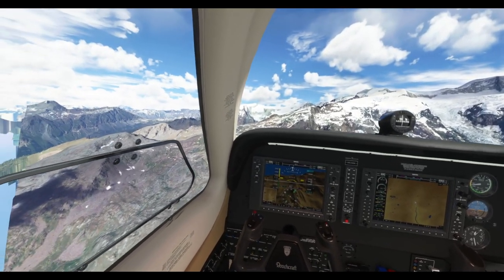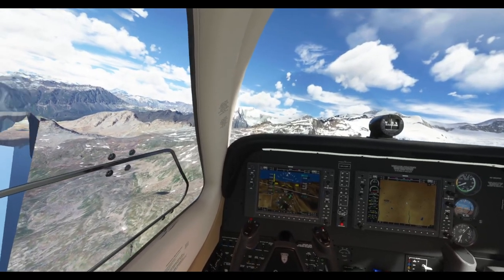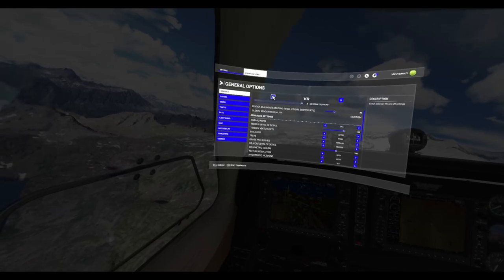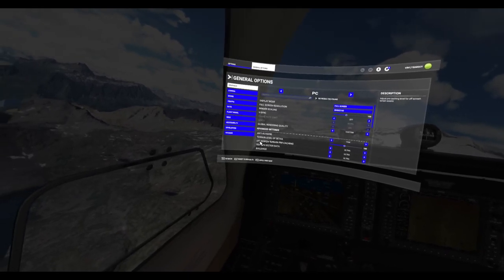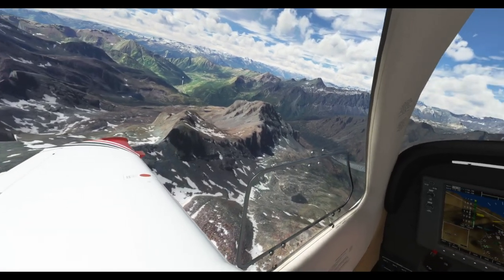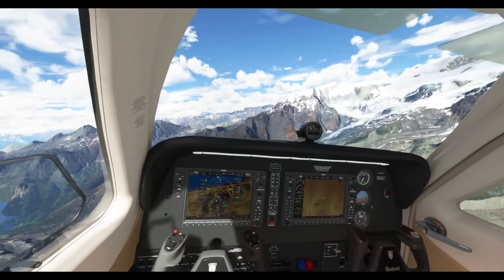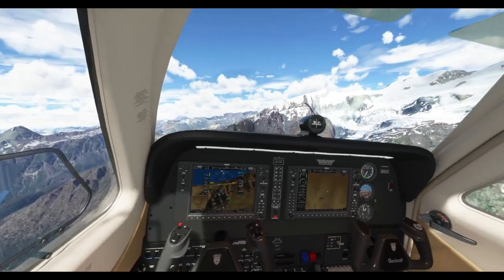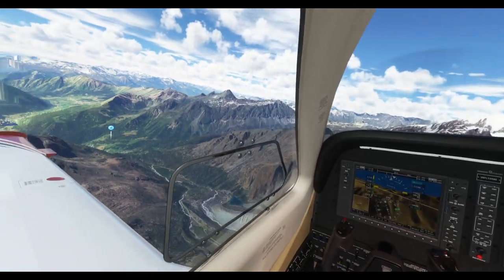We're running World Update 6 in the Pimax 8KX, and I was wondering about this new feature in the PC configuration section — the off-screen terrain pre-caching. My heart sank, because it looks like that is still a problem for Pimax owners. You can see on the left and right of my vision it's not being rendered, which is a great shame, and that means we're still going to need parallel reprojection mode.